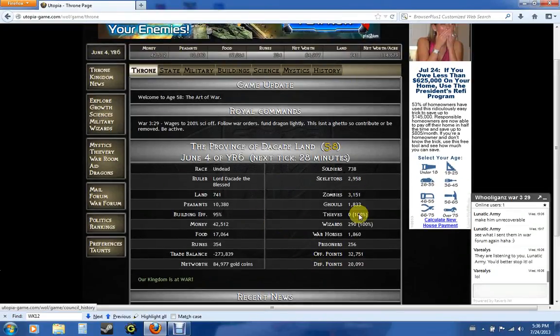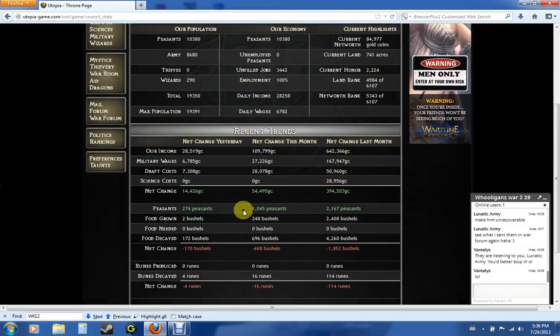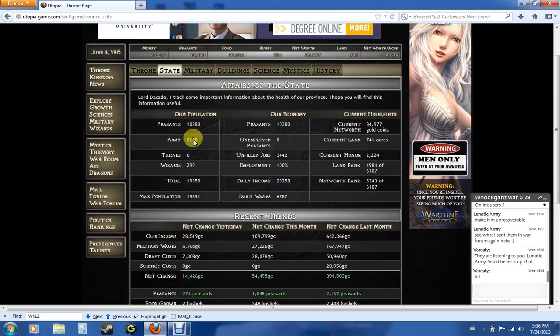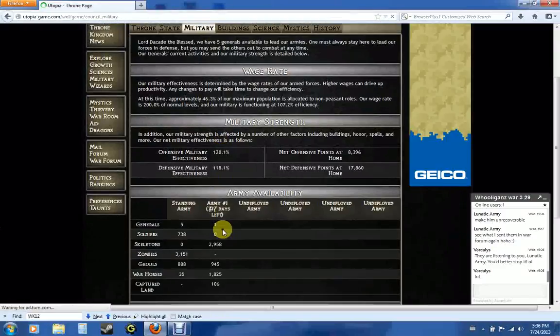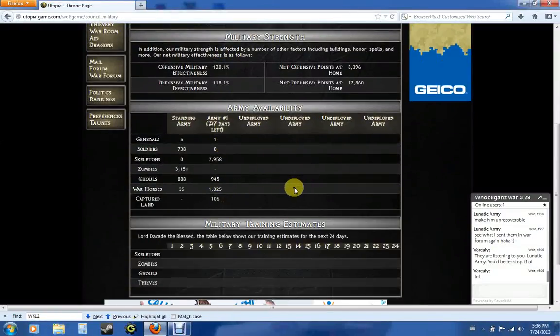You have these tabs up here that go into more detailed information. Your State tab goes into more detailed information about the state of your province — the peasants you have, the size of your army, all that fun junk. Your Military tab goes into more detailed information about military. Before I go any further, I want to explain something called Utopia Time, Utopia Days, and Ticking — they're all practically the same thing.